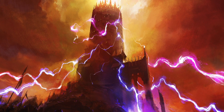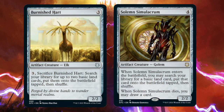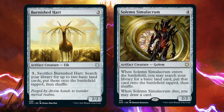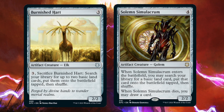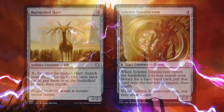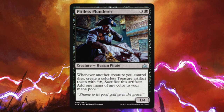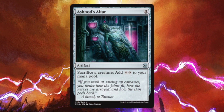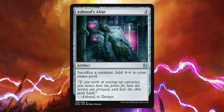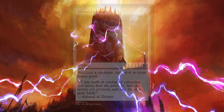For more ramp, we'll be running Sol Ring, Wayfarer's Bauble, the four signets that can fit in this deck, and maybe most importantly Burnished Hart and Solemn Simulacrum. Both of these creatures are all-stars in this deck — yes for ramp, but also for the added value of death triggers to either make Thraxamundar bigger or other things we'll get to in a moment. Pitiless Plunderer can also come in handy if he sticks around early enough.